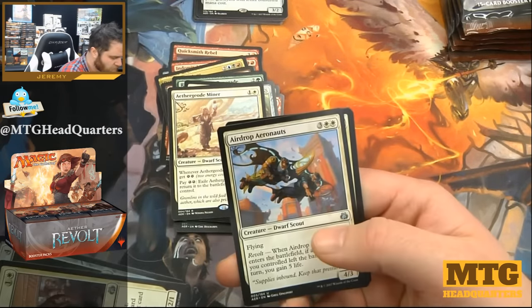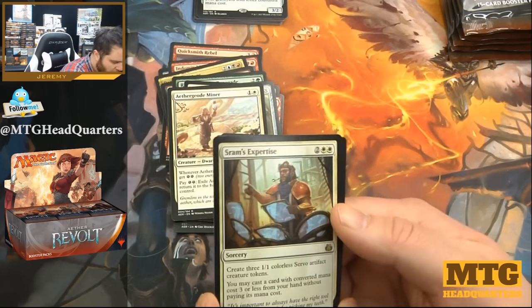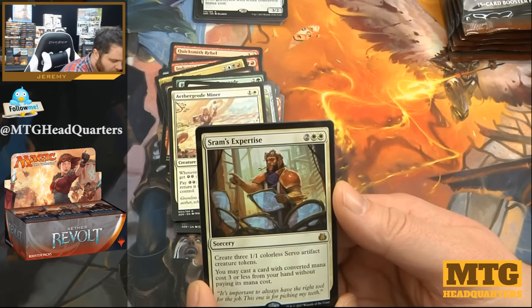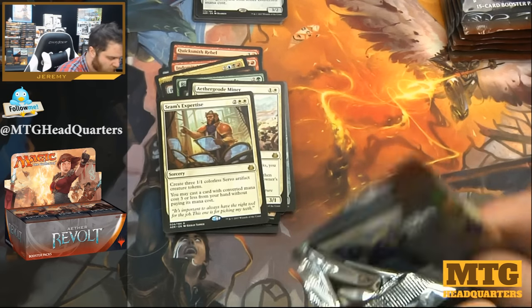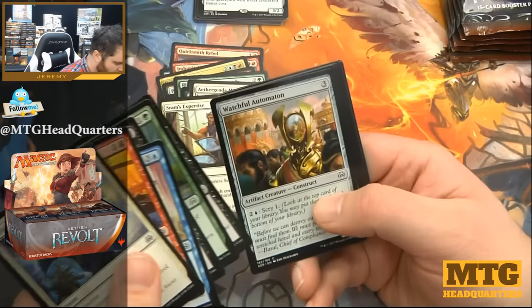Restoration Specialist, Treasure Keeper, Airdrop Aeronauts, and Sram's Expertise — four mana: create three one-one colorless Servo artifact tokens; you may cast a card with converted mana cost three or less from your hand without paying its mana cost. High value card, definitely in a deck where you're going to want improvise — or whatever that ability is called, I think improvise, right?